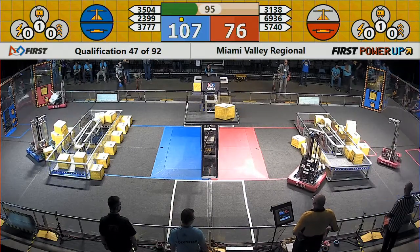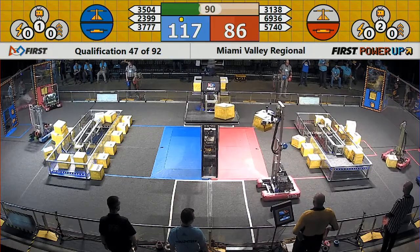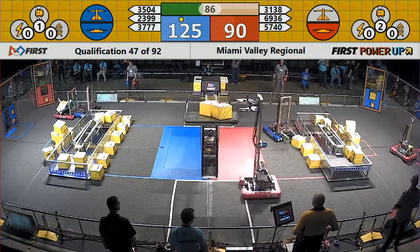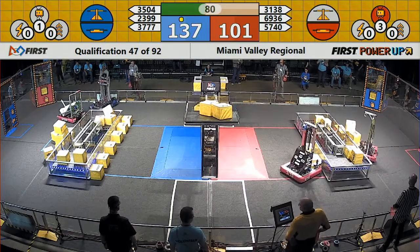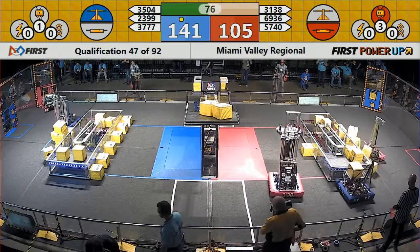Red Alliance side of the field now, at the exchange zone. The rookie team, 69-36 — Team Vault — doing all that they can do to help contribute to the overall Red Alliance score. They are delivering power-up cubes to the Alliance members on the other side of the wall.